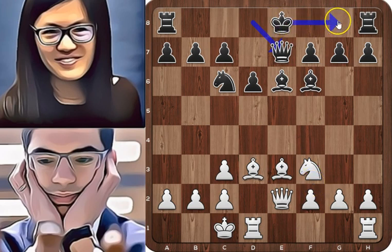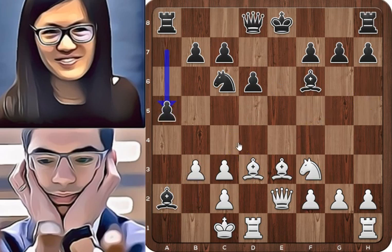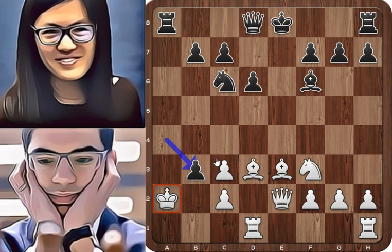If black castled short, we would have a sharp game. Black cannot take on a2 because the bishop would be trapped after b3. Let's see that line: bishop takes on a2, b3, and a5. King to b2, a4, king takes on a2, a takes on b3, check and king takes on b3. This line is good for white.